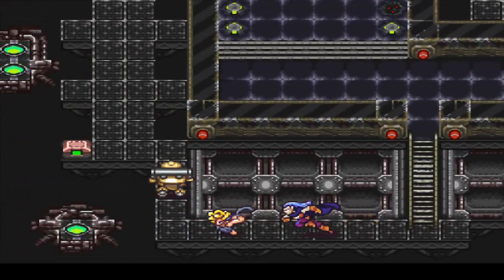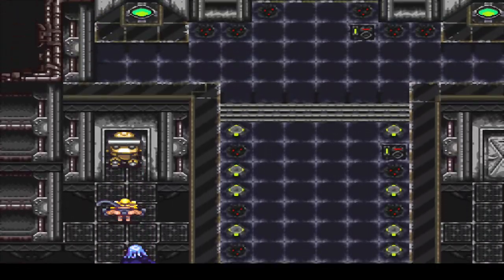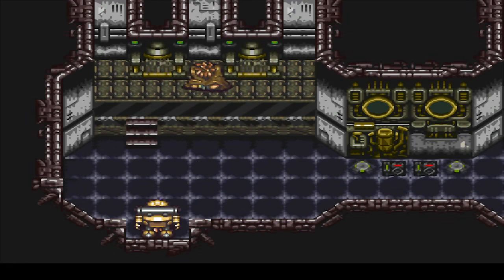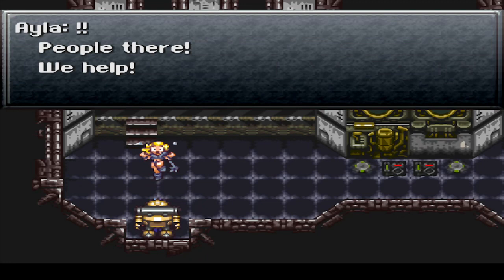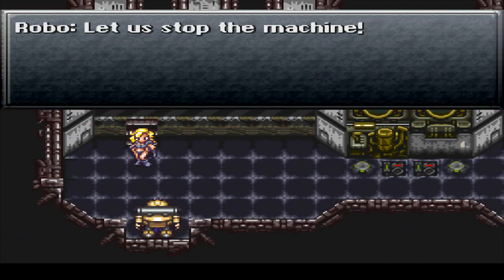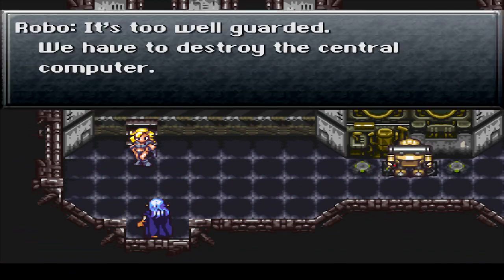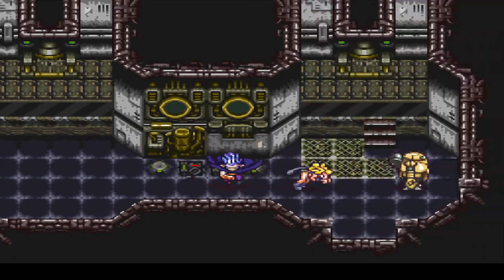We'll just go down this way here first. Grab this — ooh, 15 grand! Nice! Oh, as a reminder, I should just mention this. Ayla, you might not want to do that... okay, well, that's why we were here anyway to begin with, so there we go.